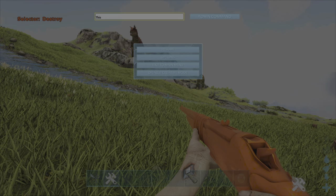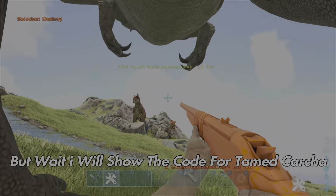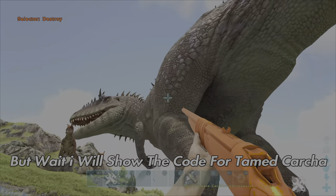To spawn in the carcha you want to type in the following code: cheat summon carcha. This will spawn in a random level wild carcha.